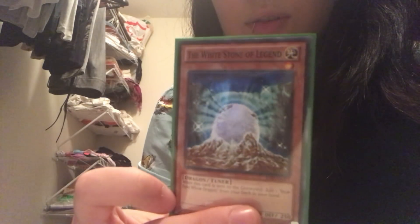Then I run a White Stone of Legend. When this card is sent to the graveyard, add one Blue Eyes White Dragon from your deck to your hand. That's pretty good.